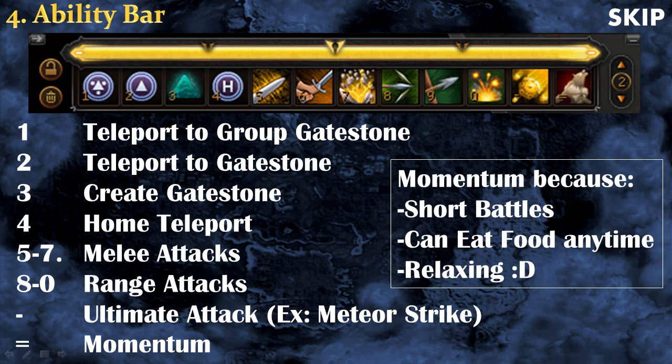When killing the boss, that's the only time I recommend using abilities instead of Momentum, because boss fights are long enough to build and use multiple special abilities — this actually makes the floor faster. For the boss battle I recommend having an ultimate ability, for example Meteor Strike, and using it instead of Momentum for the boss fight only. If you prefer to use abilities against all monsters you can, and it will probably be faster, but it will be more click-intensive.